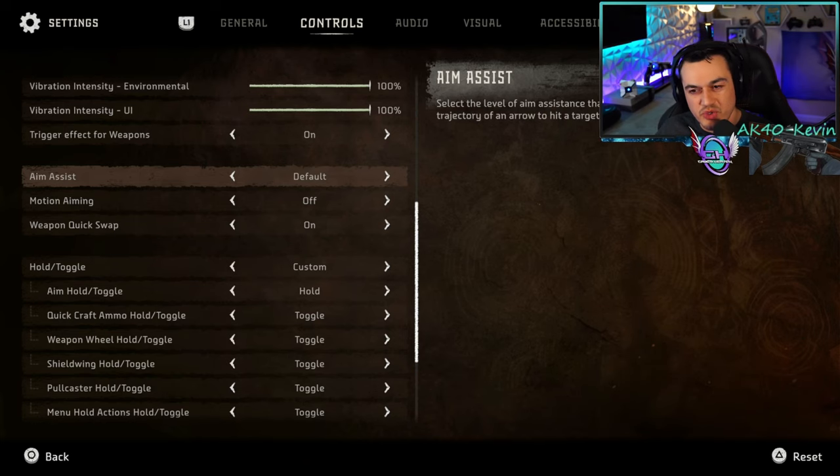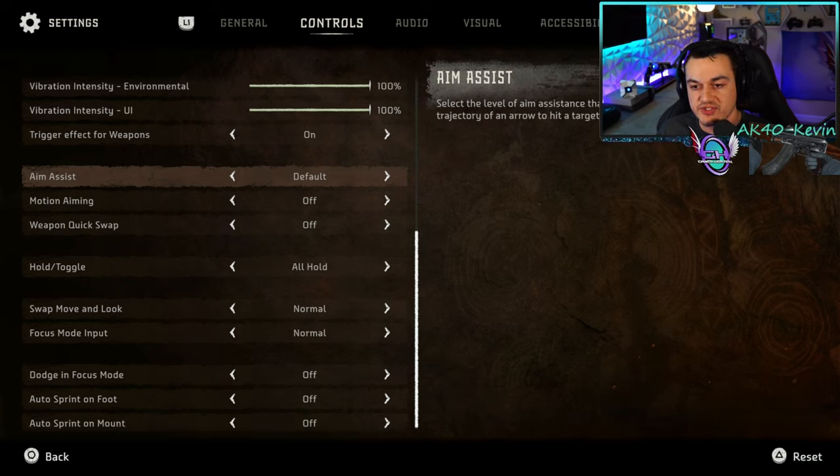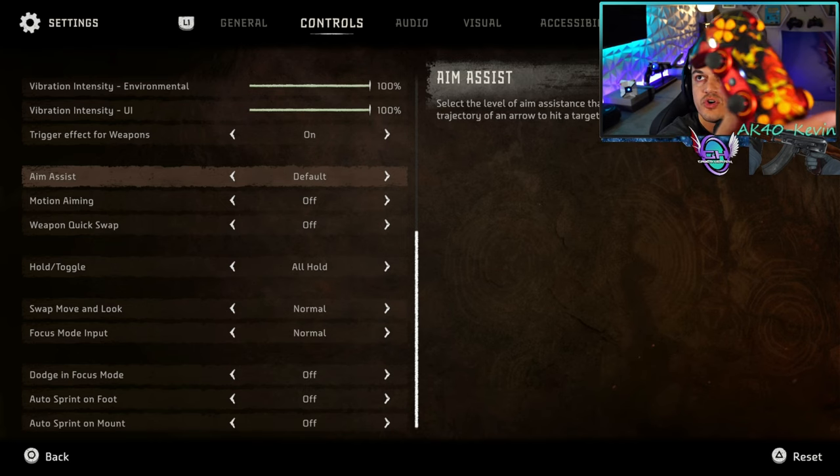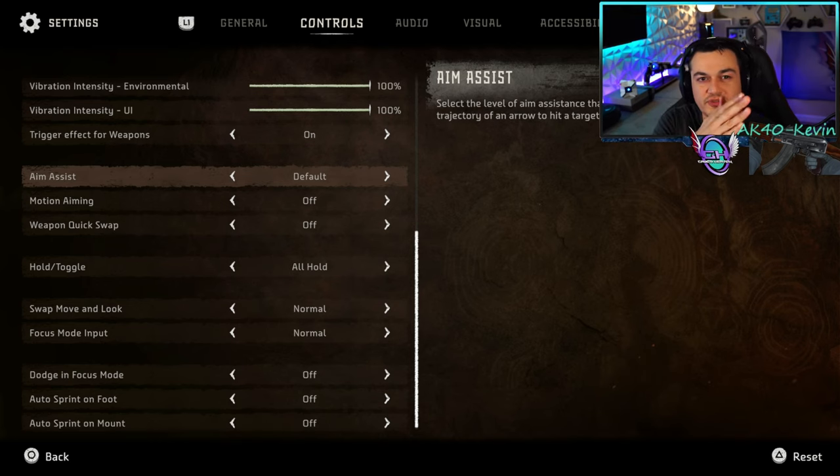For aim assist, I have it on default, which I think is slightly too intrusive. One click to the left is completely off, and playing with zero aim assist is not only challenging but incredibly frustrating. The whole reason aim assist exists is to compensate for controller players having only three quarters of an inch of stick adjustment versus eight to ten inches of mouse space. Strong aim assist is very aggressive, so since there's no low setting, I leave it on default.